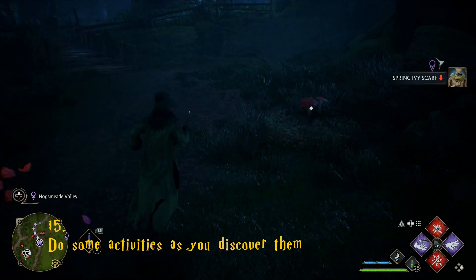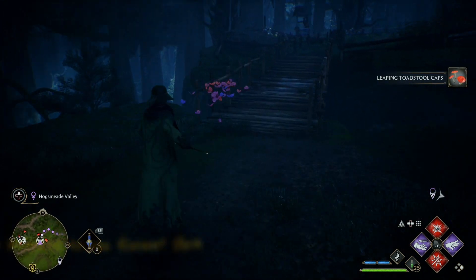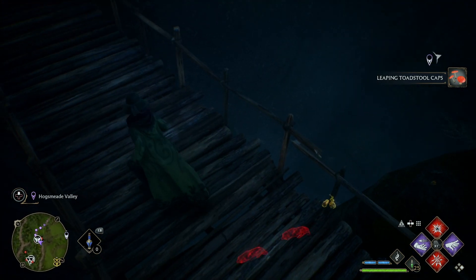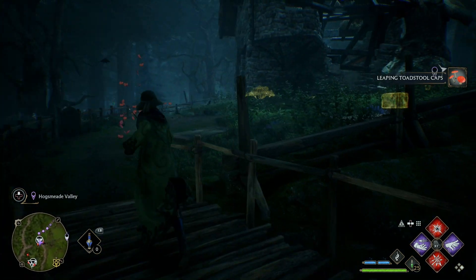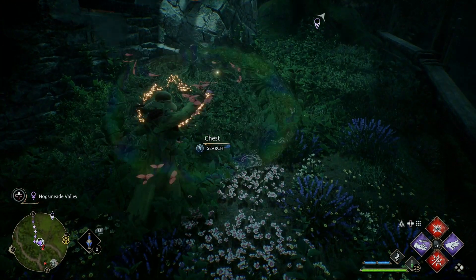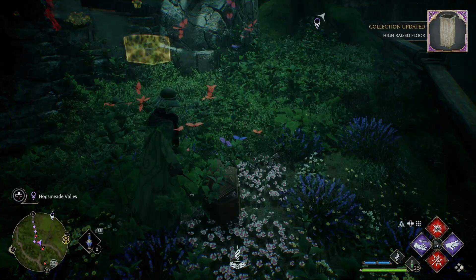There are some collectibles and challenges that will not remain marked on your map once you discover them, like landing pads, butterflies, and hedge mazes. When you find these, I would recommend completing the landing pads and butterflies and making note of the hedge maze locations for later, since they always have a guaranteed legendary chest.